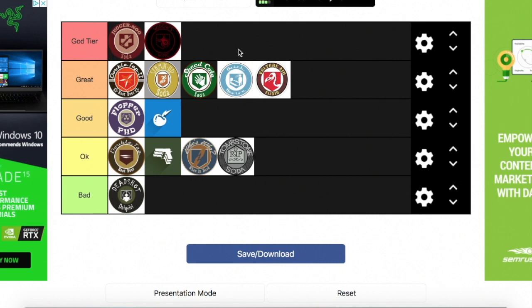Quick recap: Juggerog and Widow's Wine at God tier. For Great: Double Tap 2.0, Stamina Up, Speed Cola, Quick Revive, and Vulture Aid. For Good: PhD Flopper and Electric Cherry. For OK: Double Tap 1.0, Mule Kick, Who's Who, and Tombstone Soda. And Deadshot Daiquiri at Bad. Again guys, this is my personal opinion — if you don't agree, that's totally fine. I respect your opinions. I don't hate any of these perks; they're all good in their own way. Now let's move on to the Black Ops 4 perks.